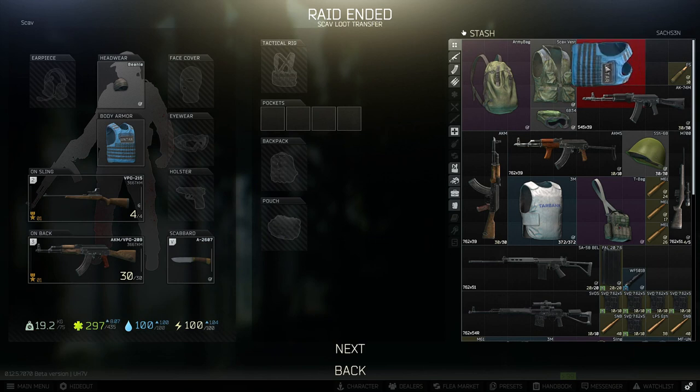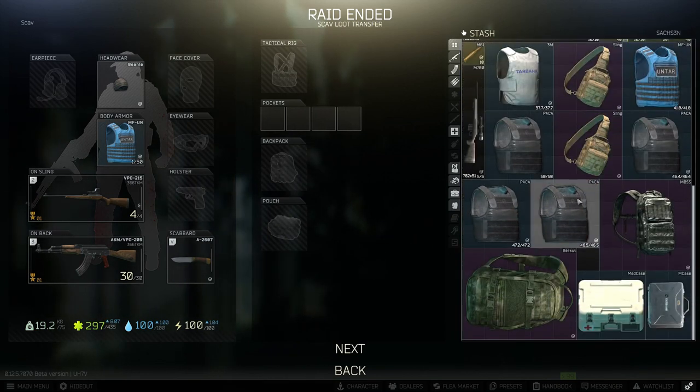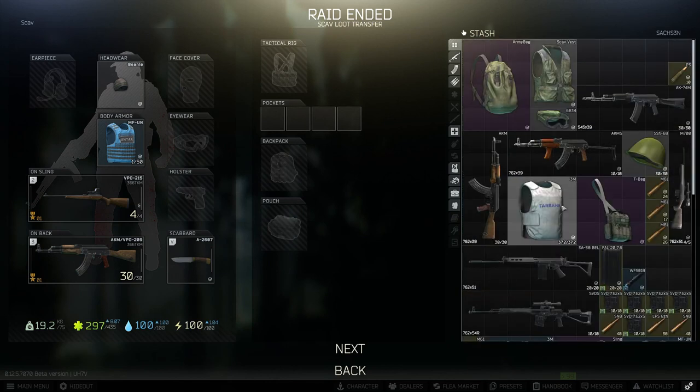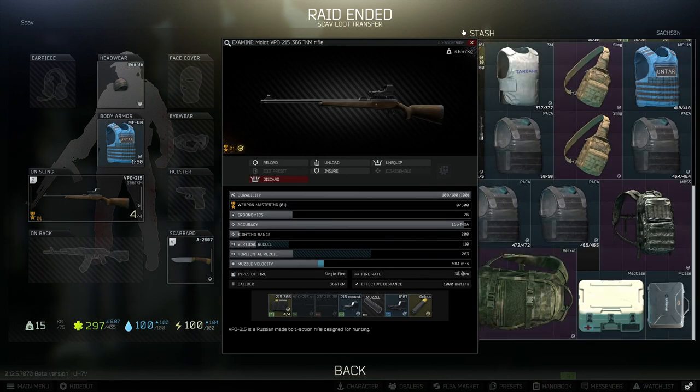Now it's time to play Tetris — Russians love Tetris. I've got to clear some stuff out of my inventory in order to deposit this loot. I don't have space to keep the gun so I'm just going to keep the sight and get rid of the gun. And then we're back to the main menu.